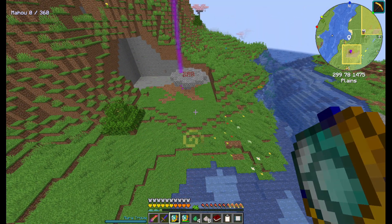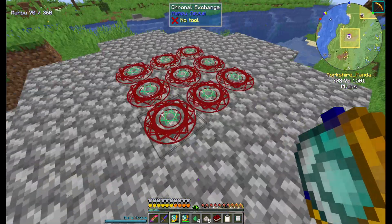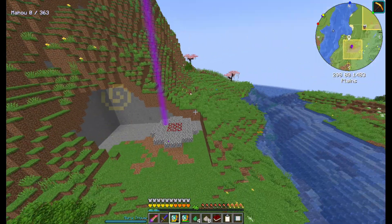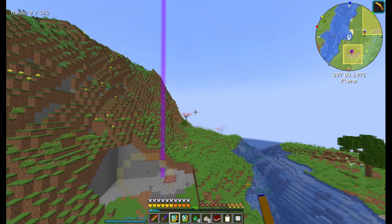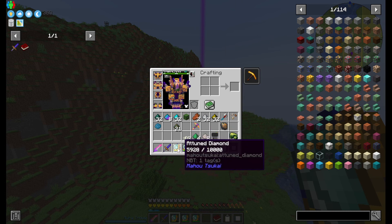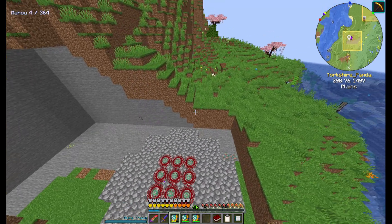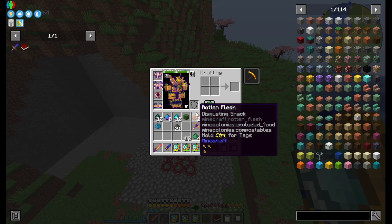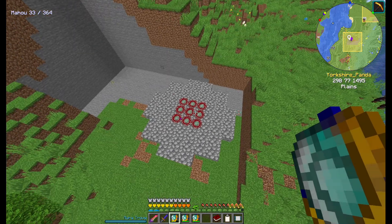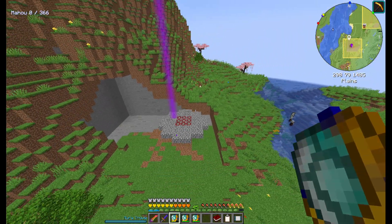My mana level has gone up quite quickly because I just slapped down a load of these chronal exchanges and it generates mana at a ridiculous rate. After a while, it does start to slow down and it'll start pulling mana back out of the gems. All you do to stop that is just break the circles and it stops the drainage.